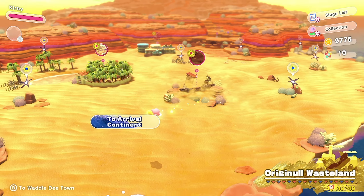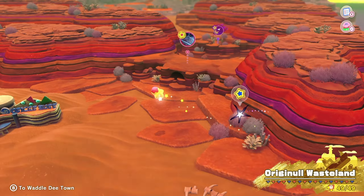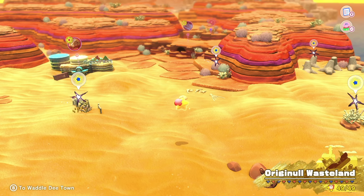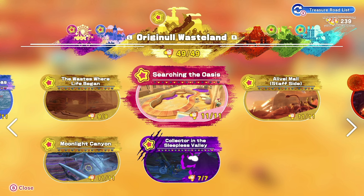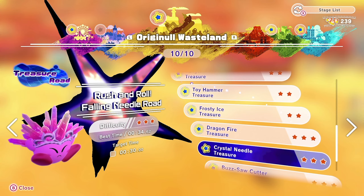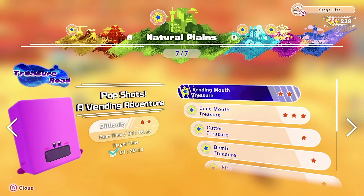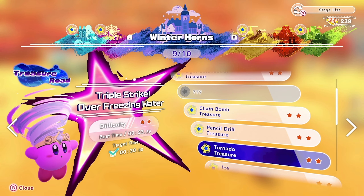I think that's it. We got all the treasure roads in Original Wasteland complete — that makes Original Wasteland 100% completed. Let's check our list. We got all the Waddle Dees there. It shows the treasure roads: 10 out of 10. Winter Horns — we missed one? Redgar Forbidden Lands next. I didn't even know this screen existed.